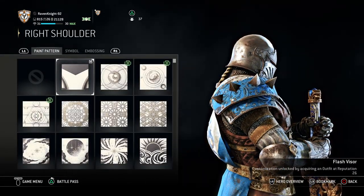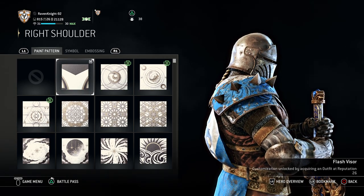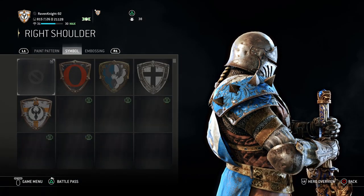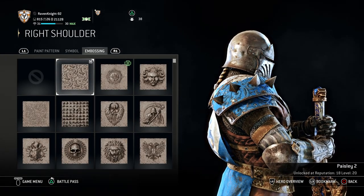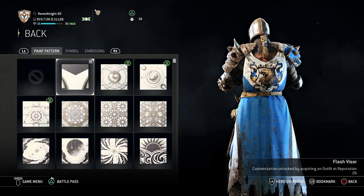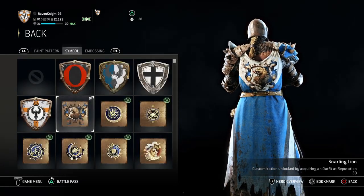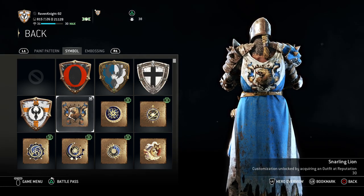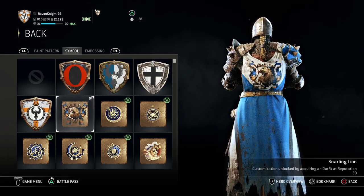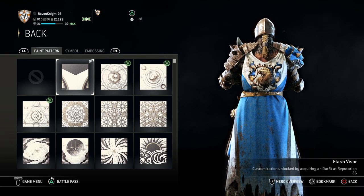For the right shoulder, you want the Flash Visor paint pattern, which is gotten at Reputation 26. If you're not at Reputation 26 with your Warden you can't get this one, but it's the best option. Flash Visor for the paint pattern, no symbol, but Paisley 2 embossing again. Moving on to the back: you want Flash Visor again — notice the cool white, black, and blue pattern. You want enough of the back exposed for your symbol, which is going to be the Snarling Lion, gotten when you receive an outfit at Reputation 30. Once you get it, put that on her back.